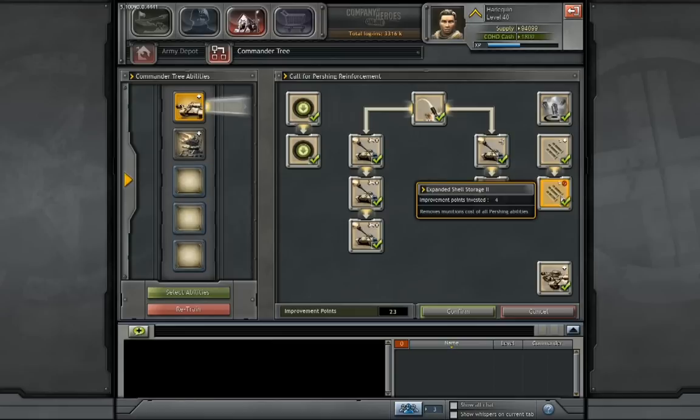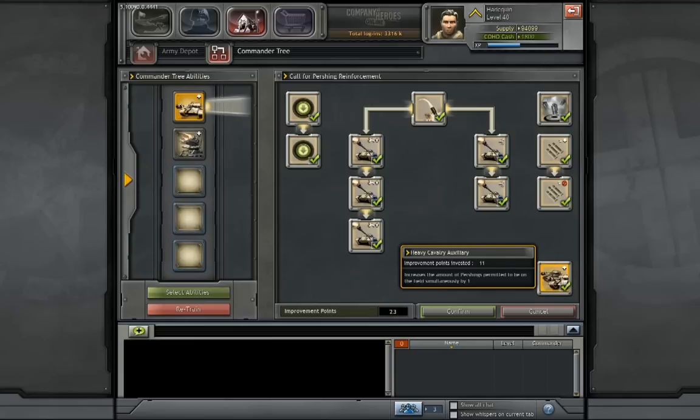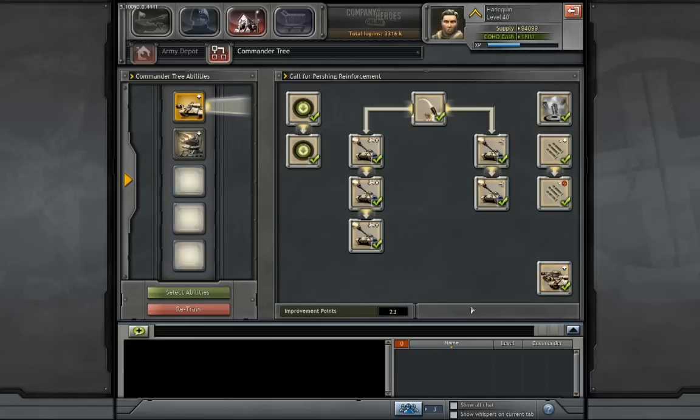These two abilities here are super awesome — they make the Pershing's abilities free, so you can do the long-range shot for no munitions and smoke for no munitions. And getting all of them eventually allows you to have two Pershings on the battlefield. Super awesome, I like all of those.